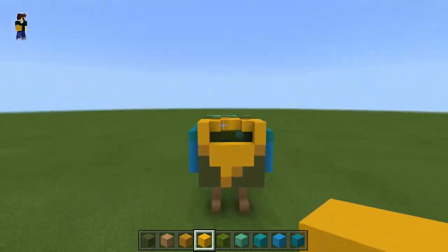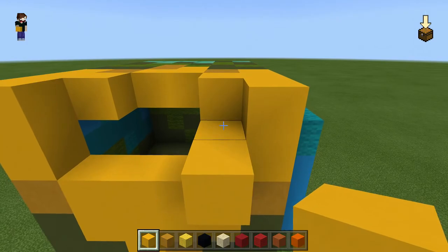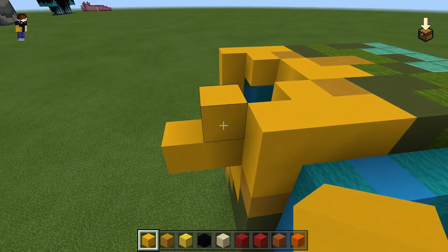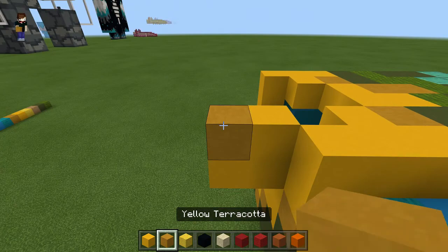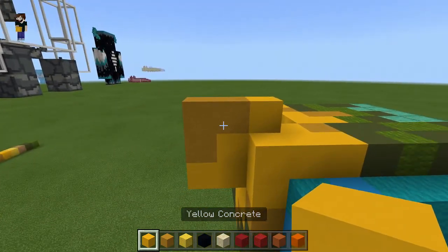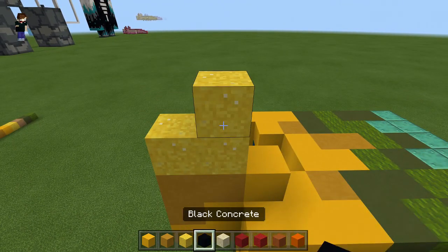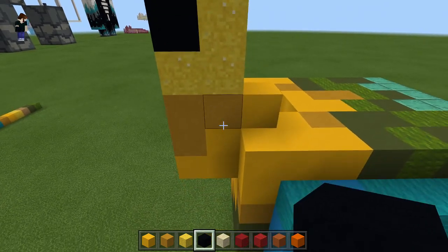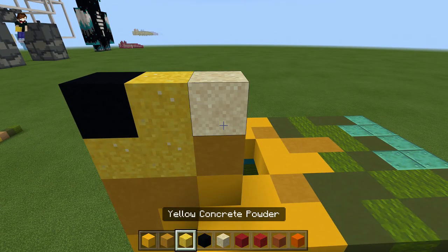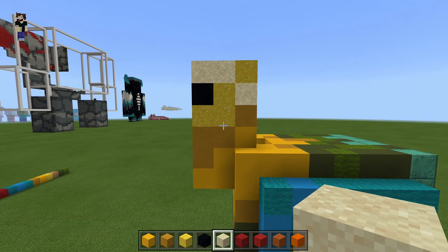Moving on to the head section now. On the right-hand side, start from this block and come out by 1, 2, then come up by 1. Switch to yellow terracotta and go 1, 2, 3. On the outside of this, place a yellow concrete and go up again. This time use yellow concrete powder — go 1, 2, 3. Place a black concrete for the eyeball. Switch back to yellow terracotta and place 1 there. On top of that, a sand block, then yellow concrete powder. Back to sand — place 1, 2. That's the side of the head of the chicken done.